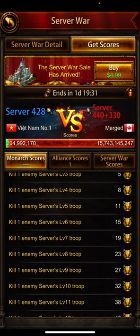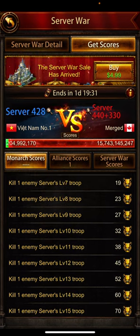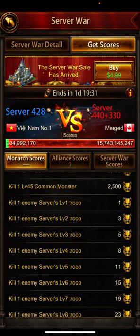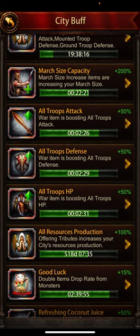T4 troops are 8 points and T11 troops are 38 points. My march contains about 5 million-plus T11, so that's about 190 to 200 million points. Basically what I have to kill is more than 25 million points to go positive on the hit. We'll see what happens.